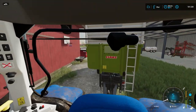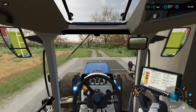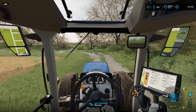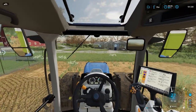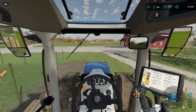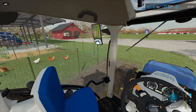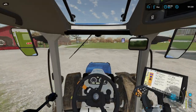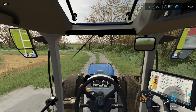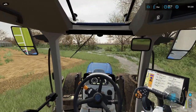The canola has progressed one growth stage, which is awesome. The chickens need a little bit of food — they're fine, but I want to just top it up real quick. Literally they don't need much more than that. We now have over a hundred thousand dollars and our first pallet of eggs has spawned. I should try not to make an omelette out of them with the tractor — that would be less than ideal. They're not going to take any more than about 300 liters, yep there we go.